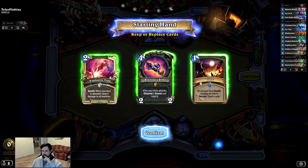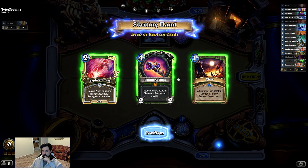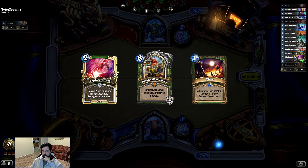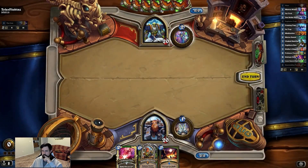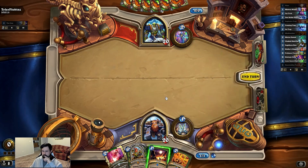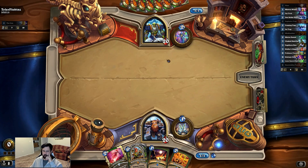Let's see, I'll probably do something like this. Okay, not too bad, looking pretty good. He's gonna draw a spell and it costs one less — that's pretty good.